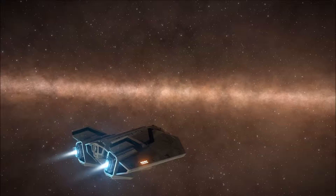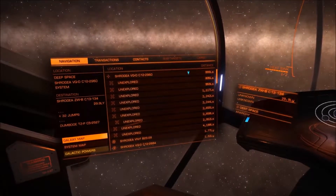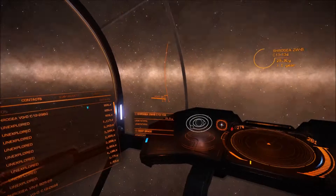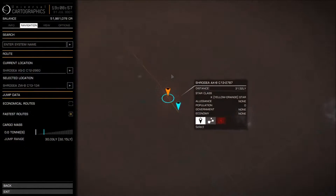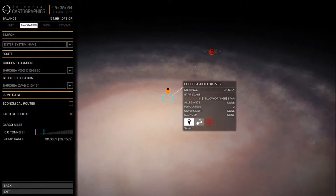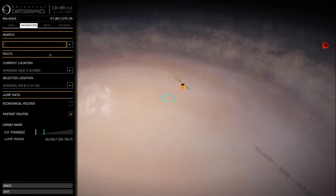I'll take a screenshot. I've got 32 jumps to go. I'm on my first thousand-hop jump. And on the galaxy map, as you can see, I've made a significant distance from Sagittarius A.